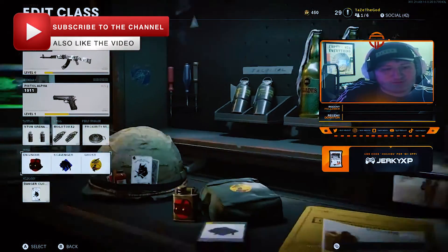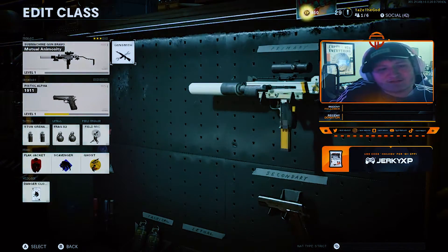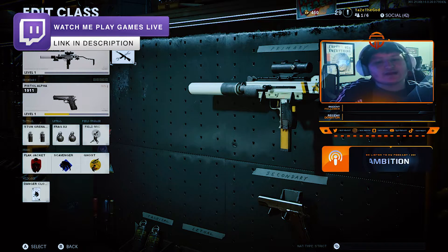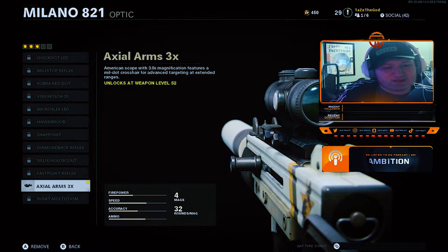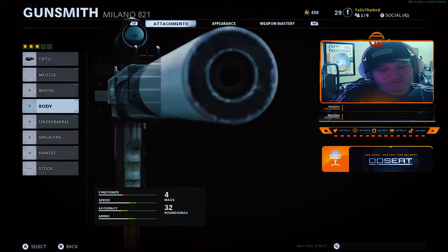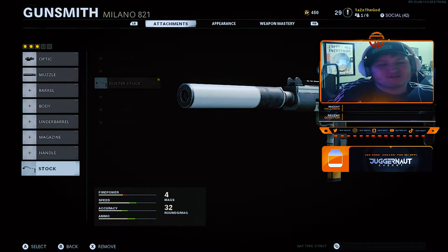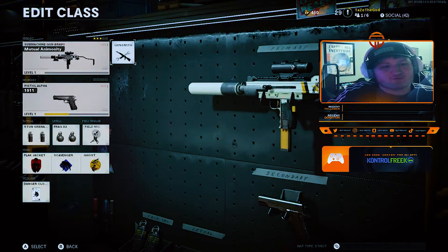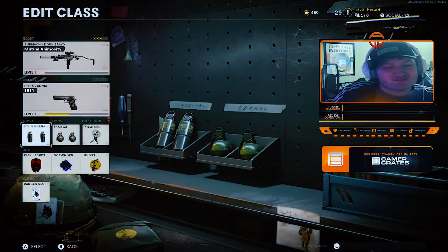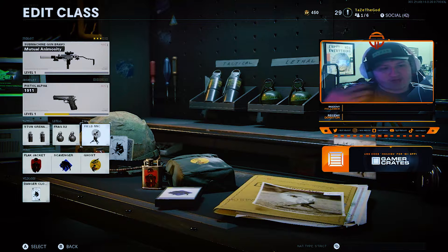Next is the Milano 821 — I'm running the Mutual Animosity blueprint. For this build I have the Axial Arms 3x zoom scope, the Sound Suppressor barrel, the Duster stock, and a couple of other unlocked attachments. The fire rate takes a slight hit but the speed, accuracy, and ammo are absolutely phenomenal. I actually recorded a game with this class that I think a lot of you will really enjoy. I typically like to use this one when playing Domination and other objective-based game modes.